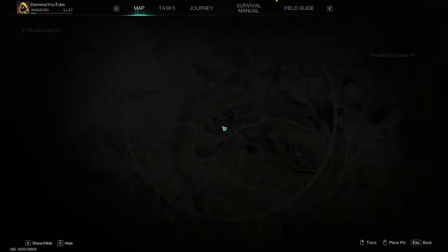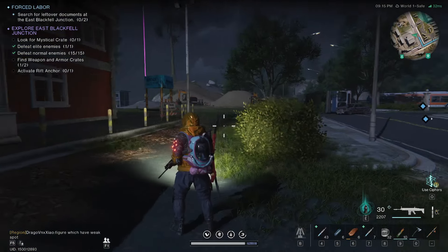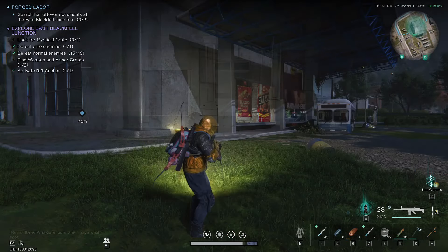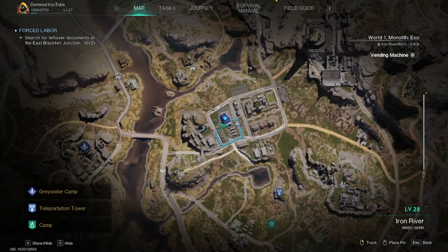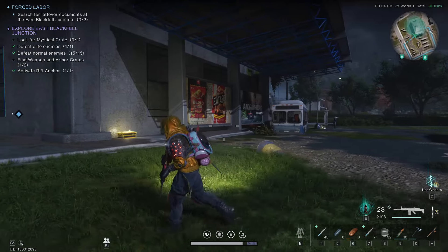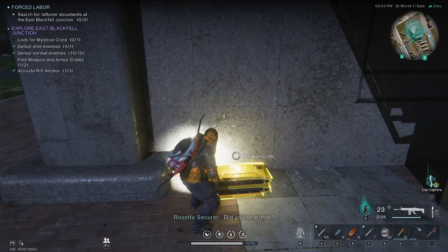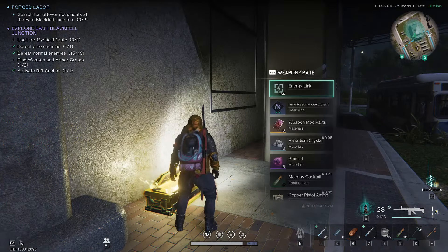There is also a second elite spawn right here in front of this building. There is another weapon crate right here in front of this — I think it's a supermarket — it's just lying on the ground next to the wall right here.